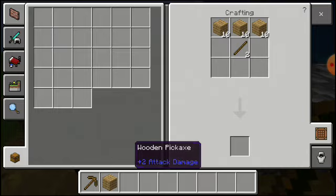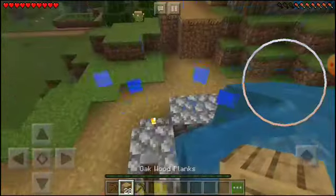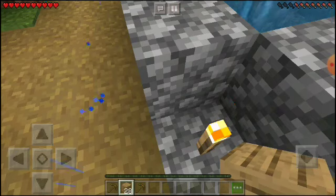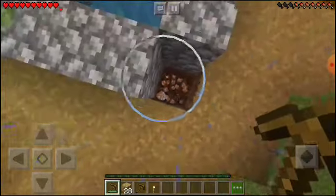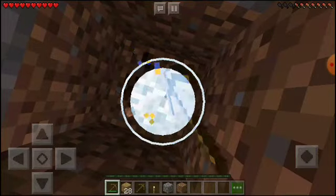We got a pickaxe. Like I said, I want to explore this well right here because I think it may have a stronghold. If it has a stronghold, it could lead to us having access to an elytra very early in the series, which would be really awesome. Let's go down — I really hope there is a stronghold here, I'm not too sure.